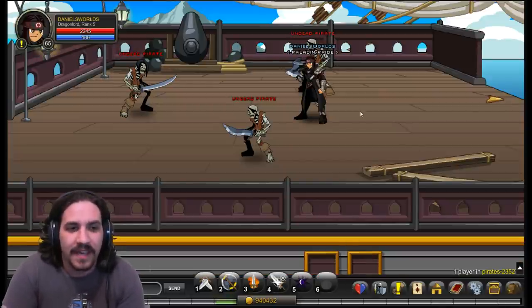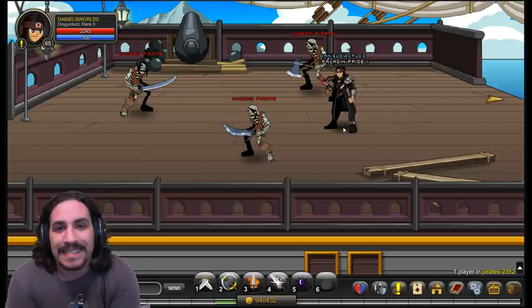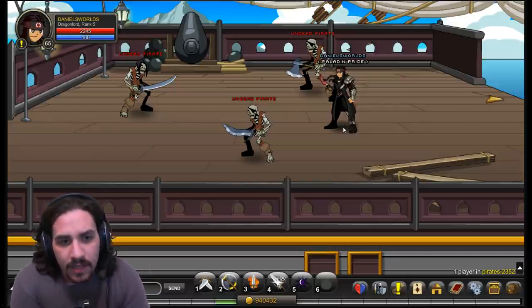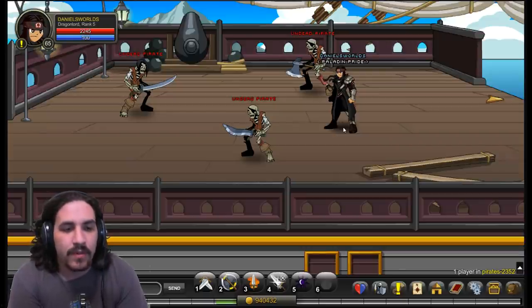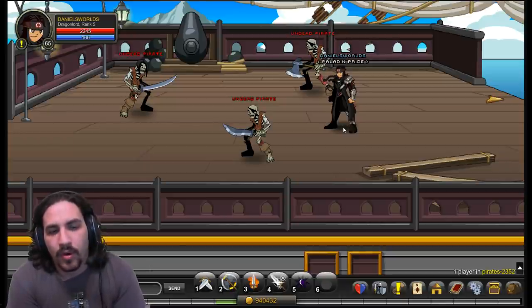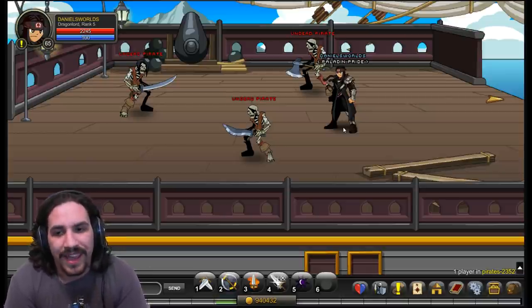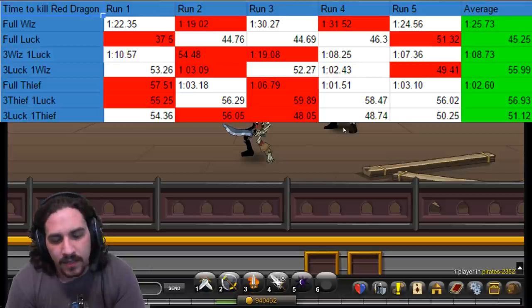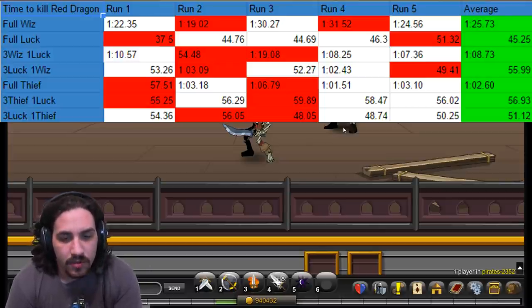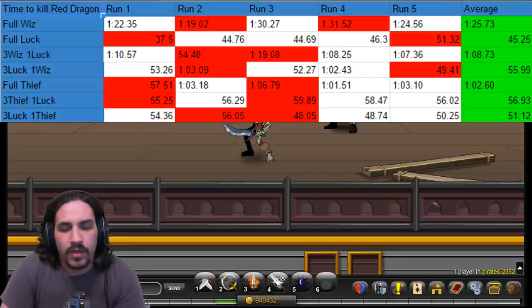Now that we're at Undead Pirates, let's talk about enhancements before getting into the skills. The enhancements for this class, like many older classes, is full luck. Unfortunately, many of these older classes rely on the crit multiplier that full luck gives you to increase their damage enough to hold their own today. Power creep has reached the point where many of these classes' damage numbers cannot hold up, and they really rely heavily on crits to support them.